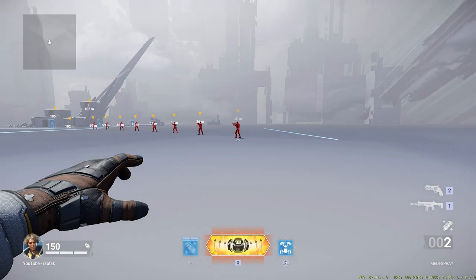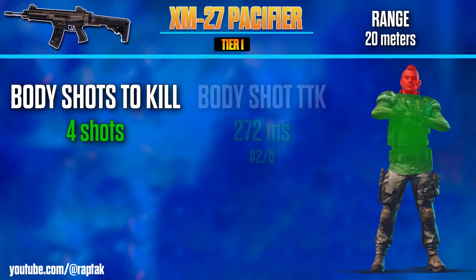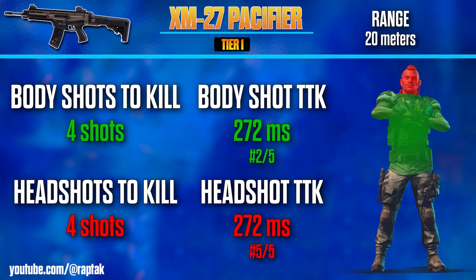Next up, short to mid range at 20 meters, which for this weapon is mostly identical to the 5 meter range. We've got the same amount of bullets to kill, same TTK, and it ranks the same out of the ARs. However, we see a decline in headshots — it is a very disappointing headshot weapon. It now takes 4 shots to the head to kill at this range, which is the exact same as body shots. So really there's no reason to try to aim for the head here, making it the worst headshot assault rifle at this range.